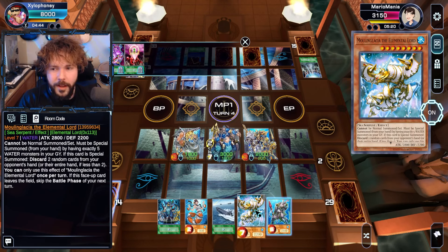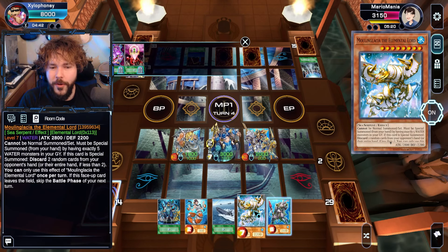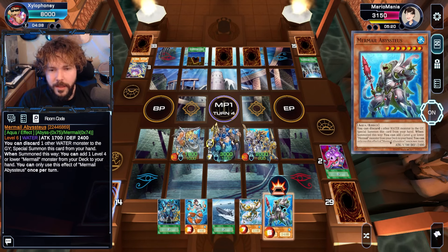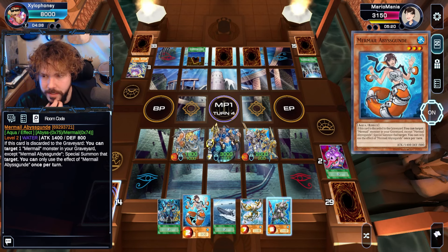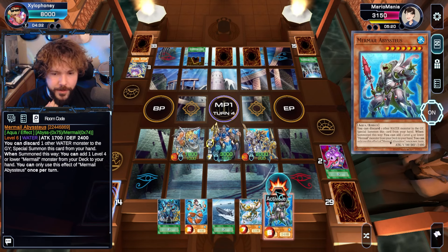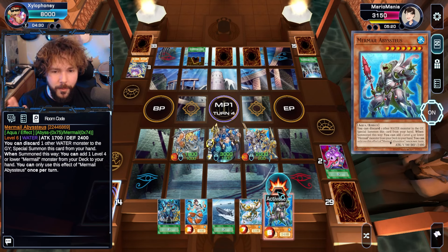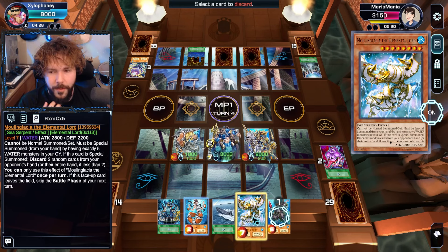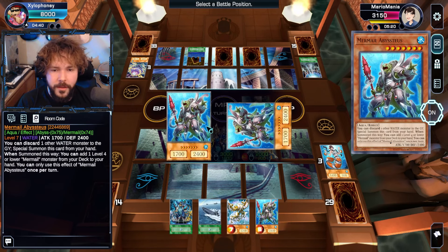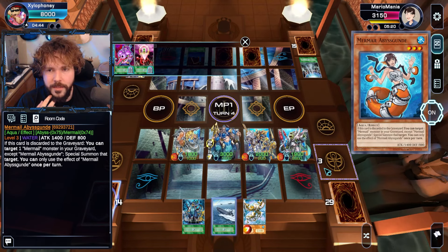Of course, when I have 5 water monsters in the graveyard, that's when I drop Moulin Glacier by sending them back. I guess what can I do here? This is to guard it to the graveyard. My synergy plays weren't on point there, let's be honest. But we can do this — we'll keep Moulin Glacier, because eventually he'll do his thing. So we can do that.